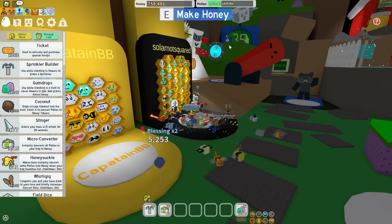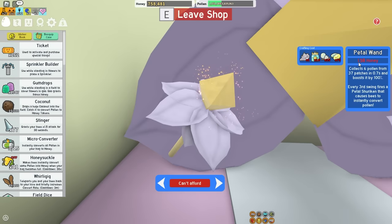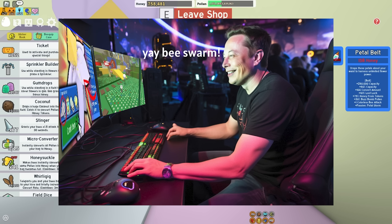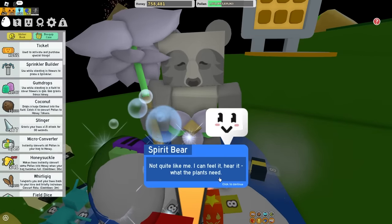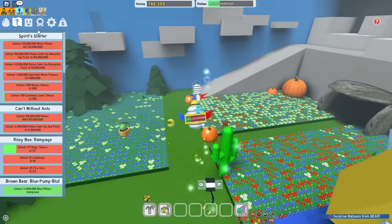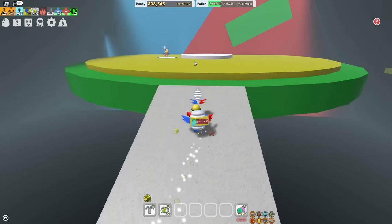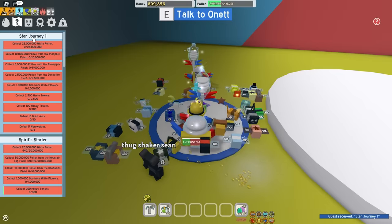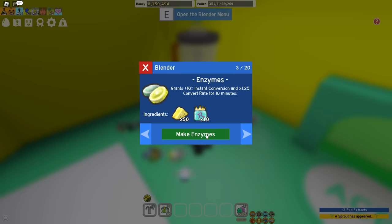Wait, I just unlocked a 35-bee area - I finally got it! What's over here? 1.5 billion honey. The petal belt is 15 billion - what do I look like, Elon Musk? Who is this spirit bear? There was another area up here too - the 30-bee area. There is someone to talk to here. He gave me Star Journey one. My red extracts are done, I can start crafting the enzymes.